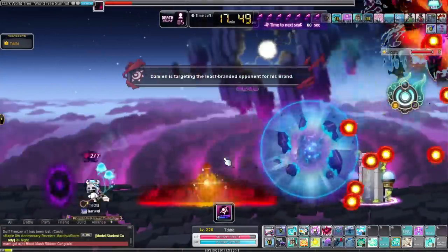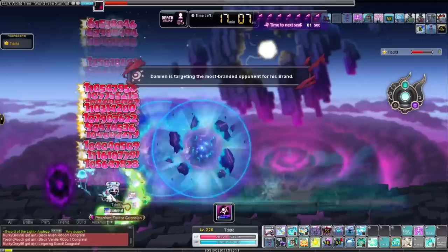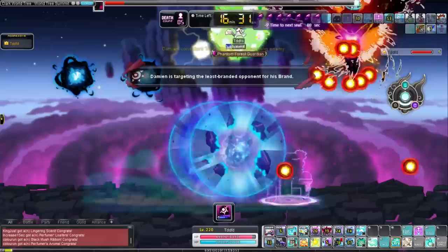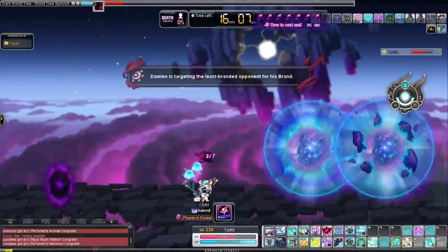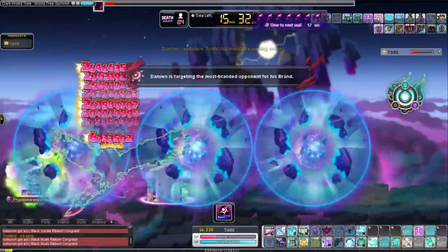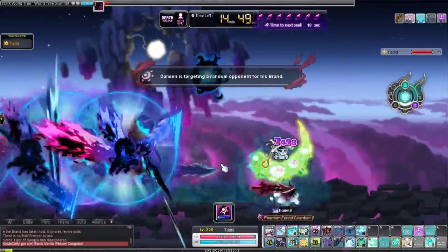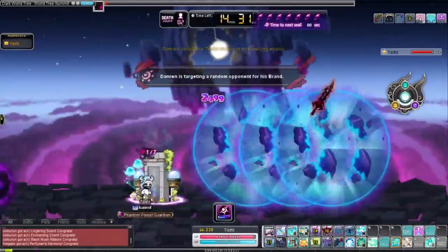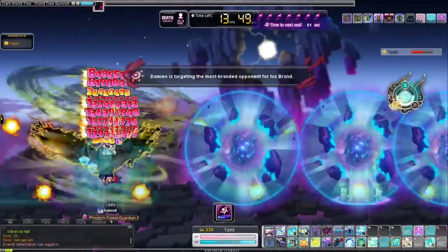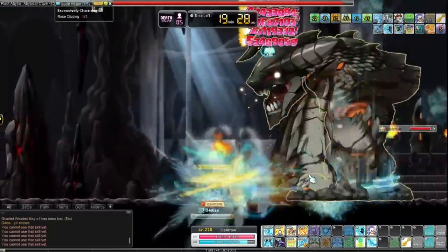After figuring out the class and nodes, determine what level you want to bring the character to. I typically recommend making Loamian boss mules as the most cost-efficient option — aim for anywhere from 215 to 220, with 220 being most optimal for the final damage increase and the extra node slot. If you're trying to do Easy Lucid or Normal Slime, which I don't necessarily recommend, aim for 230 to 235 at minimum.